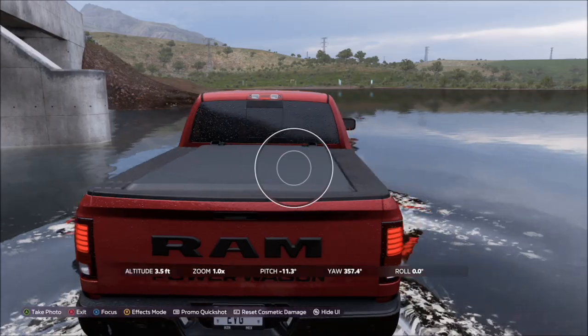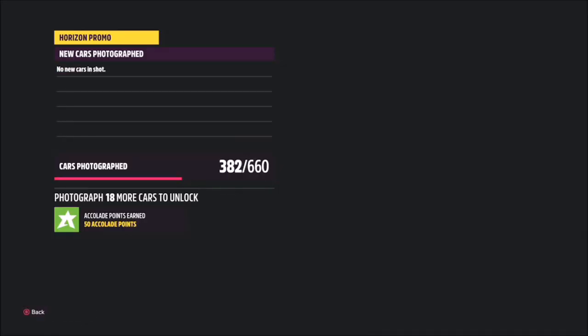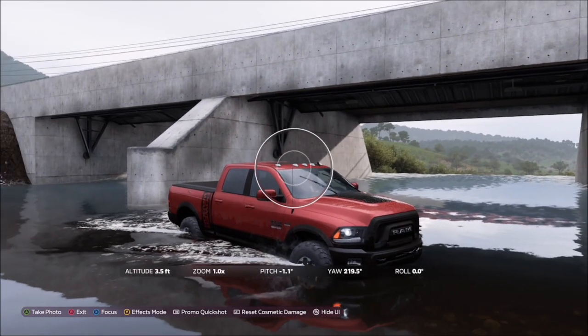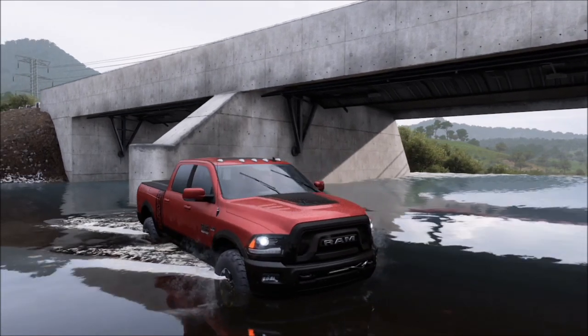Once you get there, you can just drive into the water if you want, or you could take it on top of the dam as well. Snap your shot and it will pop up with two tick boxes — one saying you're in the correct vehicle and one saying you're at the correct location. It's as simple as that.